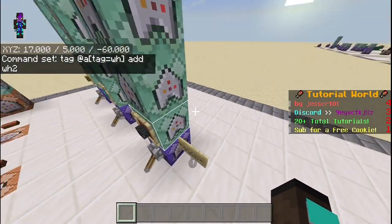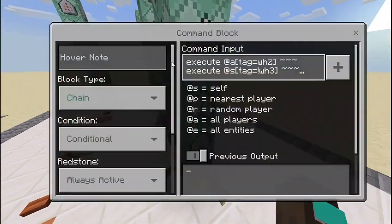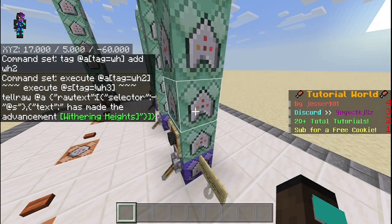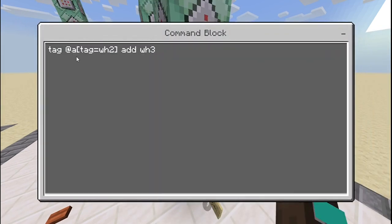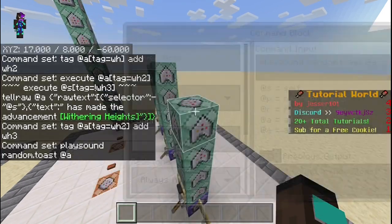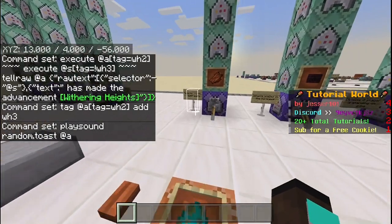You then 'tag @a[tag=withering_heights] add withering_heights_2' so all players with the tag get the second tag. Then you 'execute as @a[tag=withering_heights_2] execute as @s[tag=!withering_heights_3]' to send the tellraw message — meaning they haven't completed the achievement yet. After that, tag withering_heights_2 players with withering_heights_3, then play 'random.toast' to all players.